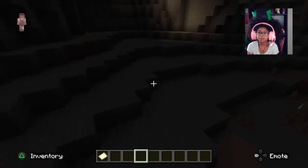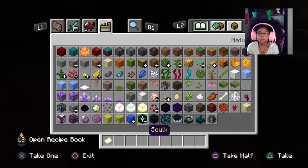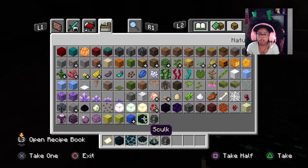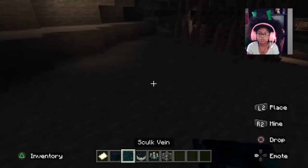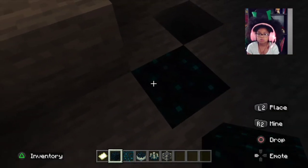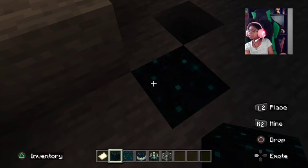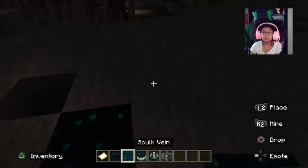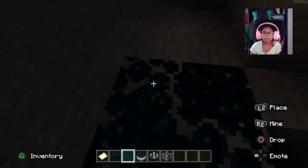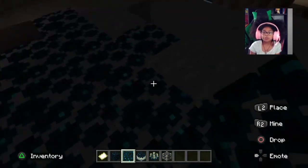So we might as well just make our own mini deep dark. We have new blocks, which is skulk - I'm gonna get all of these. Skulk is gonna be one of the most common things you'll find in the deep dark. And skulk vein - I'm not sure if they meant vines or vein but I think they just meant vein - you'll also be finding these in the deep dark.